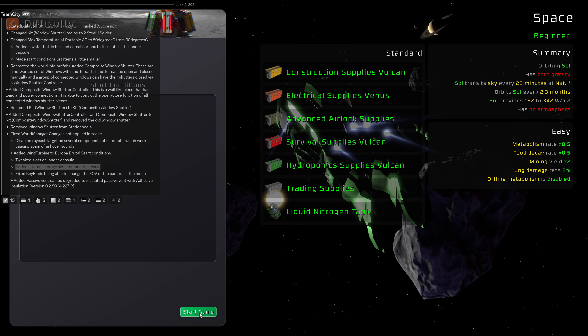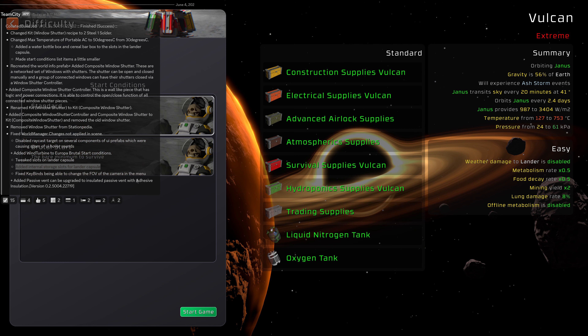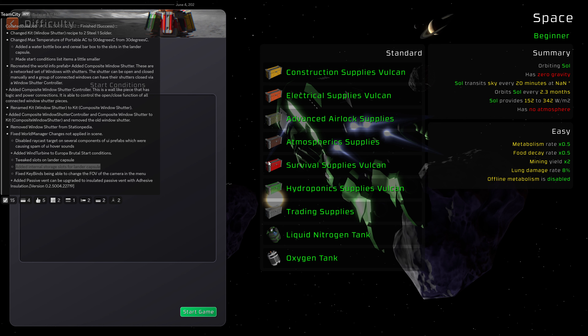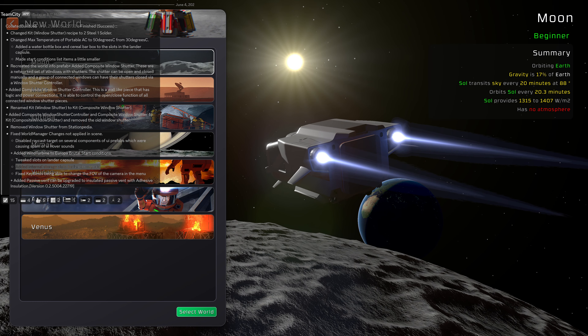For example, the Asteroid Belt — we don't have anything here. So whatever you selected last will be there. For example, Vulcan. Construction Surprise Vulcan in space. Okay, let's make a normal moon start, because there's more on the menu.